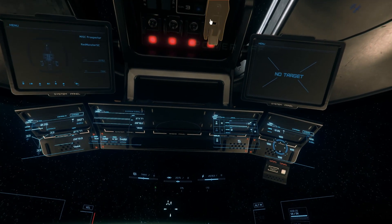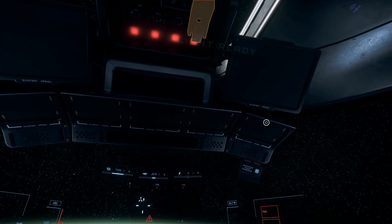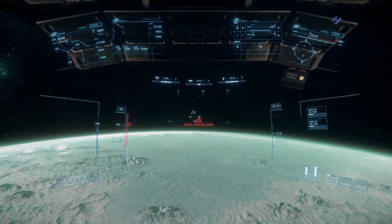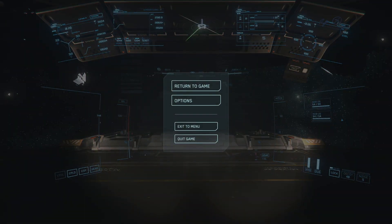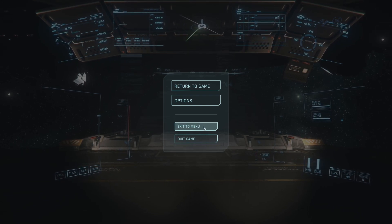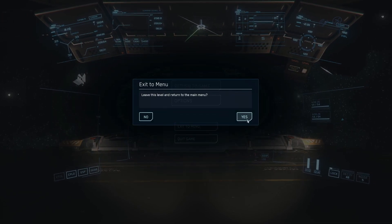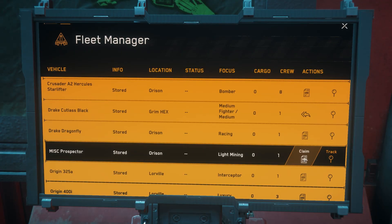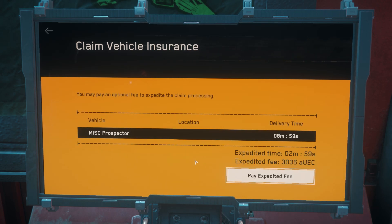For other bugs, it sounds cliche, but you should really just try turning your ship off and back on again. Power cycling your ship is a good way to reset things, and if it works in the IT world, it can certainly work for spaceships in a video game. If power cycling your ship doesn't work, try logging out of the current server and doing a fresh login. Some issues can be caused by poor server performance, so you want to eliminate a bad server from the possible sources of your issue. And lastly, if you're at your wit's end and still can't get past the bugged ship, you can try to file an insurance claim to get a fresh vehicle.